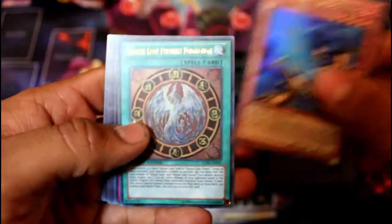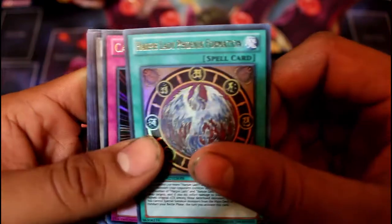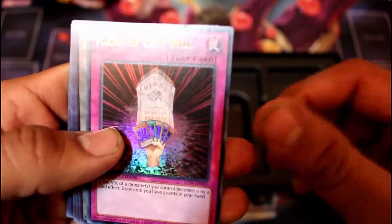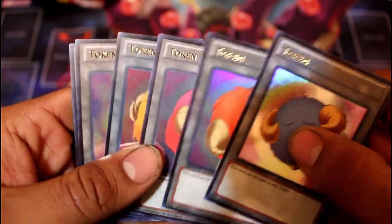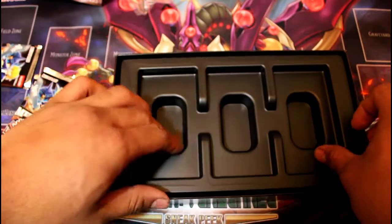You also get these promos, which I'm going to take out so you can see which ones are inside. We have here Blue Flame Swordsman, Harpy Lady Phoenix Formation — good for Harpy decks — Card of Last Will, and Tokens in the Stray Lambs. Good promos, all in rares.